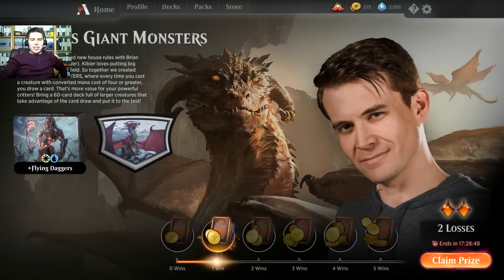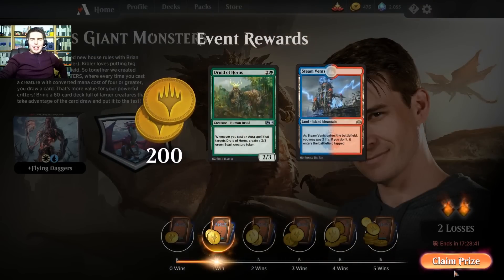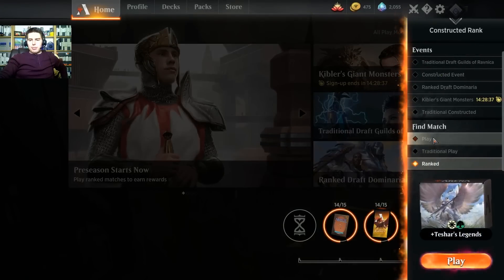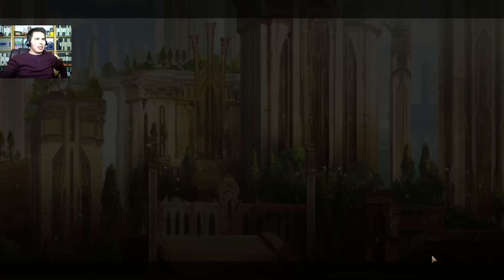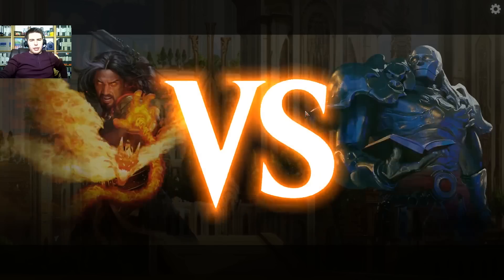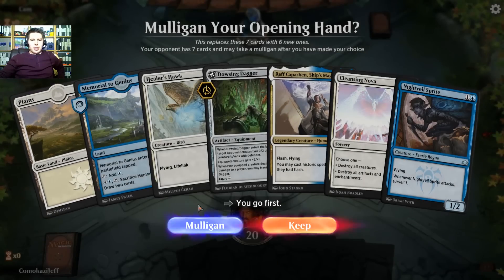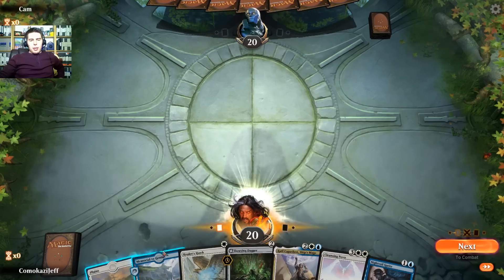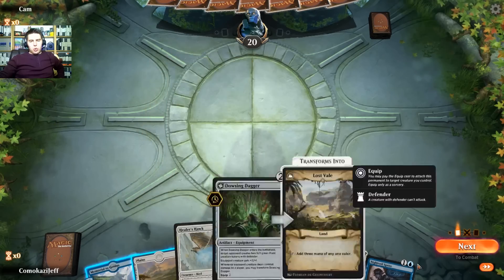It doesn't work well in that format, apparently — especially when people are playing Crushing Canopies, didn't expect that. We got the one free win. We're going to go ahead and take this into free play as well because that was kind of sad. We're going to play some free play here — not ranked — because it's still a pretty janky deck. Let's go ahead and play a couple times here. We're getting Dowsing Daggers and starting to play big stuff, just not quite quick enough. Healer's Hawk — we're going to keep this. Not sure if we play Healer's Hawk first.